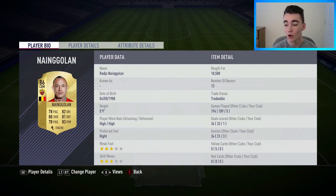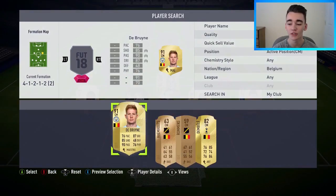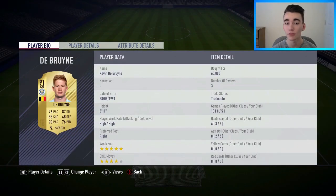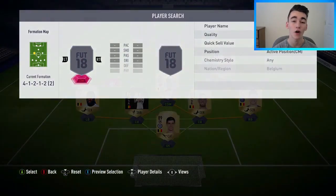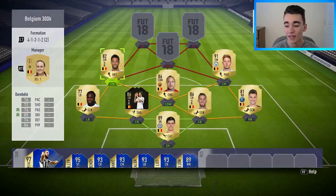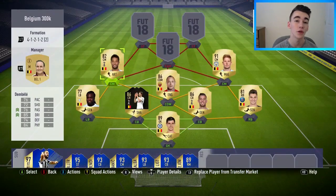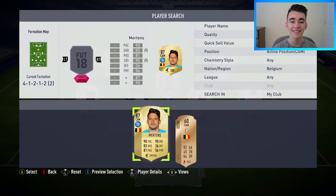In the CDM position we've gone with the other forgotten man, Radja Nainggolan, who surprisingly got left out of the Belgium national team — bought for 10,500 coins, a really good box-to-box midfielder who can play in a number of positions. In the right central midfield position we've got Kevin De Bruyne, bought for 60,000 coins — three goals and six assists in five matches. For me the best player in the Belgium national team, the heart and soul of the side.